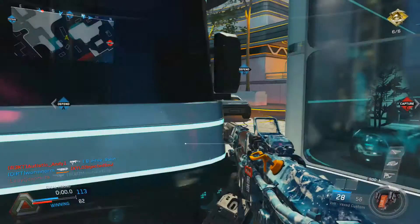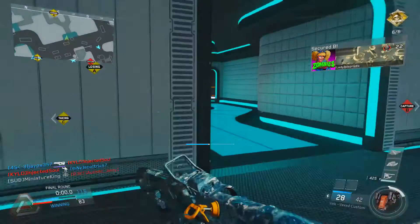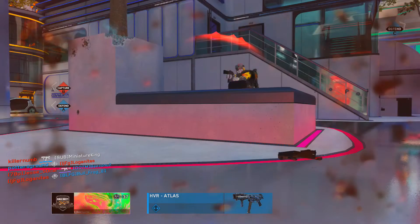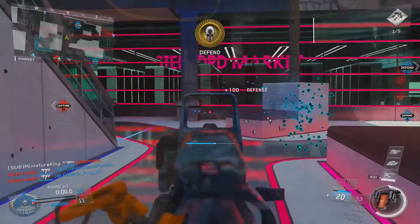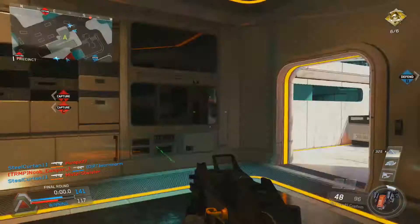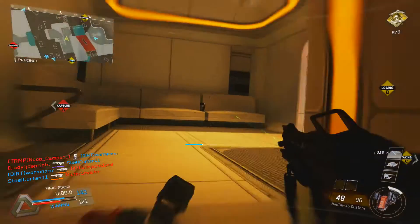Another mode I played a lot was Domination — it played out pretty fast and pretty smooth for the most part, but I had some ridiculous spawns. Take a look at these spawns on your screen: one of them was when I spawned and an enemy was literally running towards me immediately, and the other spawn was when I literally spawned on the C flag and started capturing it right when I spawned in. But for the most part this rarely happened.